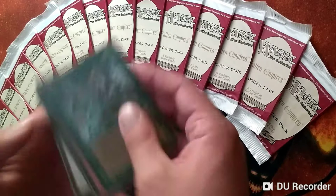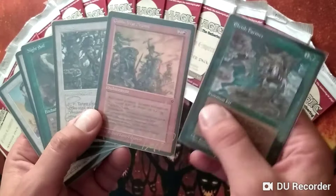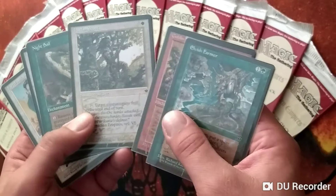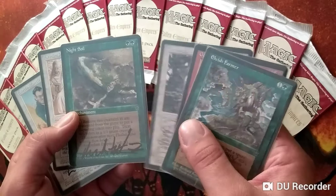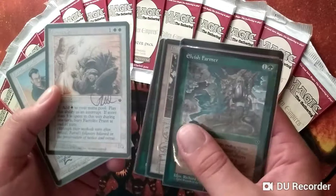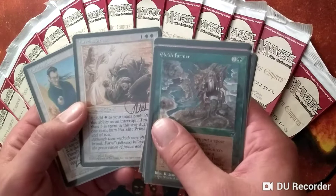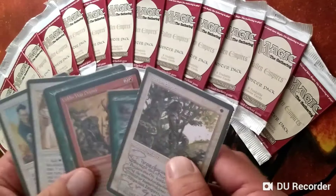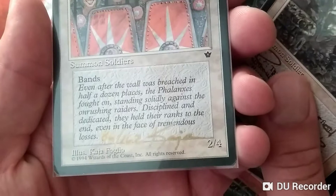I want to talk a little bit about Artist Proofs. It's a really cool way to collect cards from Fallen Empires, and they are much more rare. A lot of them can be had for not too much money, but there were only 162 of each of them printed, which is such a low number. They have white backs — you can't play them in tournaments — but for a collector, 162 is just so few. Many sets have more Artist Proofs. Some of the cards are numbered; for example, this Kaja Foglio card is numbered 86 out of 162.